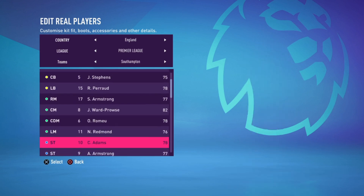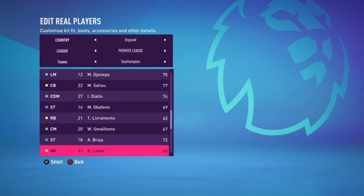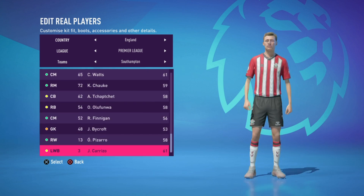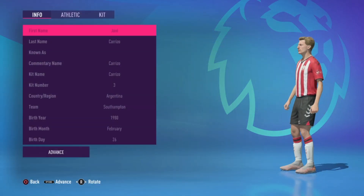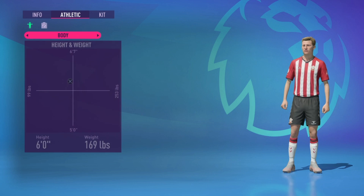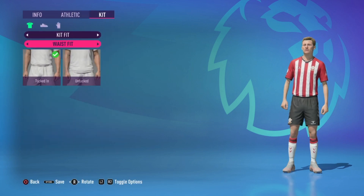This only works when your youth player is promoted to the senior squad, so bear that in mind. Luckily, not all players have noodle arms in their academy, so when ready, go ahead and promote that particular player who happens to have skinny arms from your academy. Next up, go to Edit Player, find your youth prospect, and either put on an undershirt or long sleeve. It is that easy.